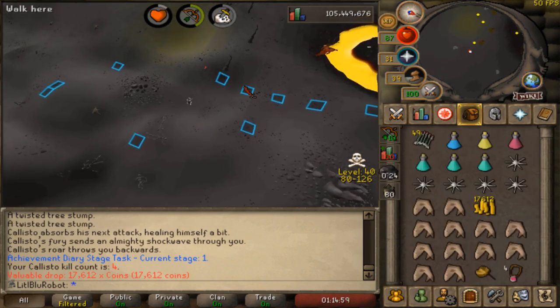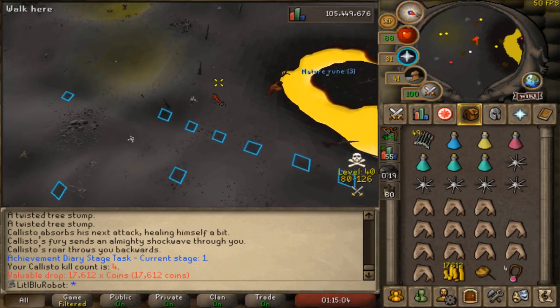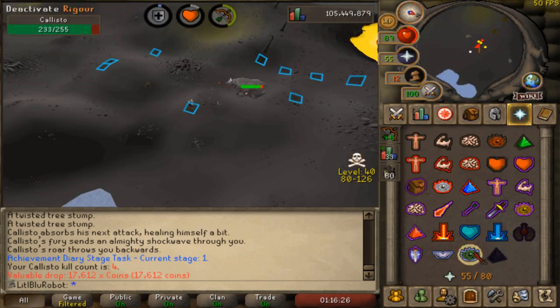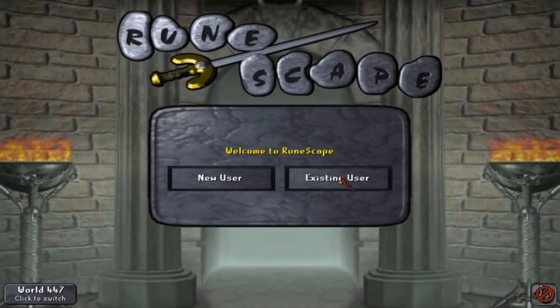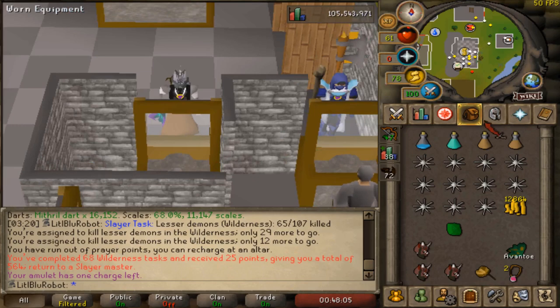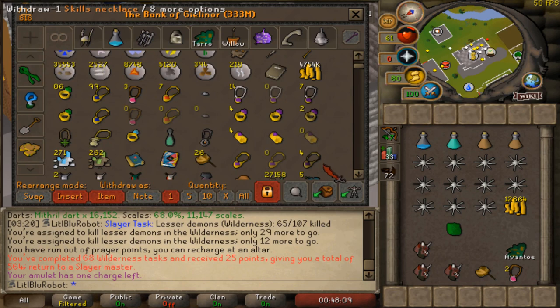How many kill trips are you doing? Depends on how long it is until a PKer shows up. While putting this together, those two clips - I was looking at the time between them, it was literally about a minute and 20 seconds before a PKer showed up. So yeah, that was well timed on that joke.